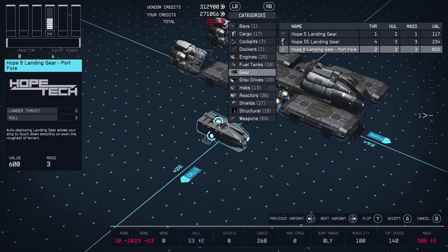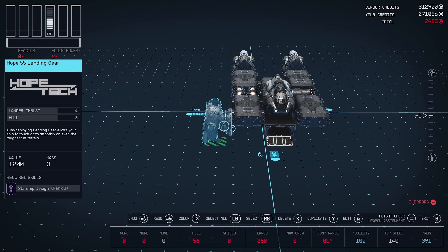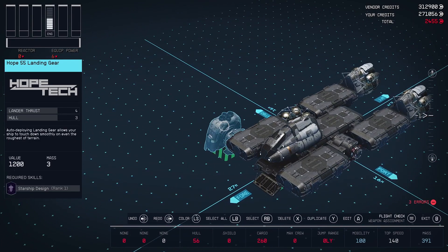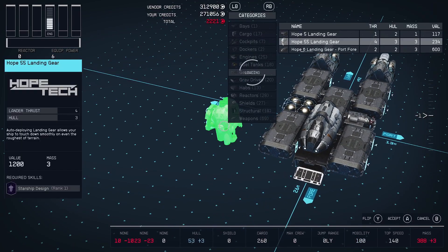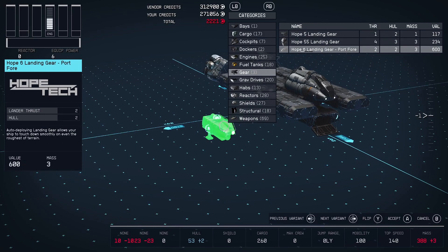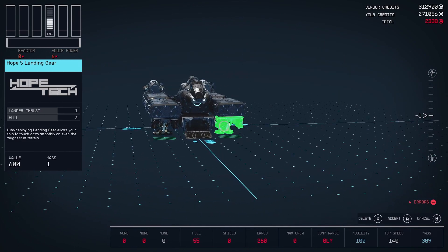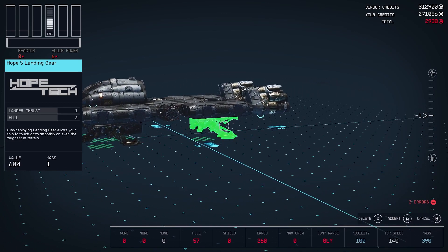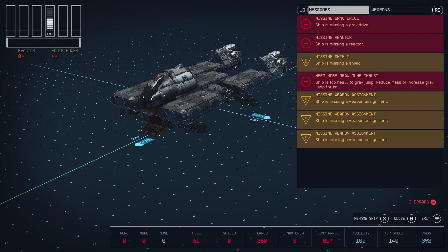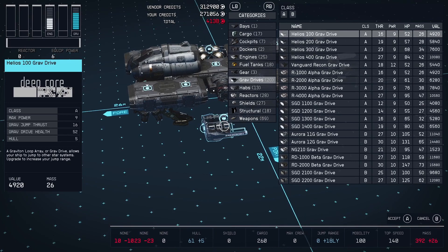Next up we need gear. The ship came with these but I'm not sure I'm a fan because they just stick out so much. So do I go with the docker I've never used or landing gear I've never used? I'll go with the docker I've never used because that at least really changes the flow of the ship internally. Let's just see what happens when we put the gear below the habs. The ship is too heavy to jump — it's a grav drive issue.